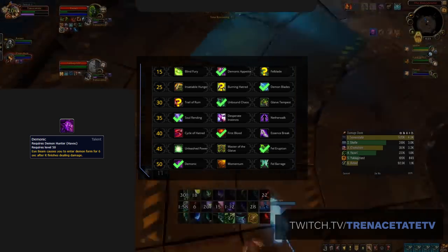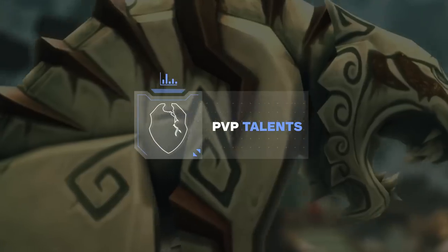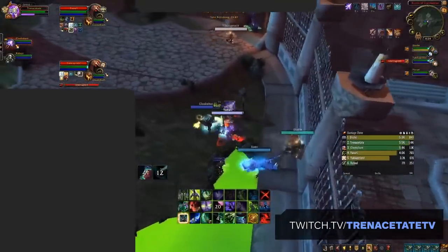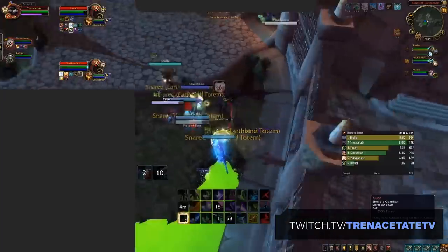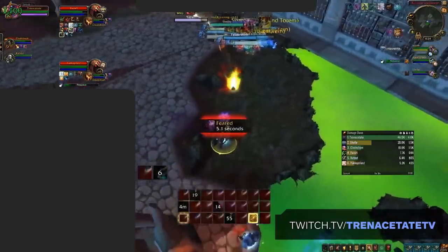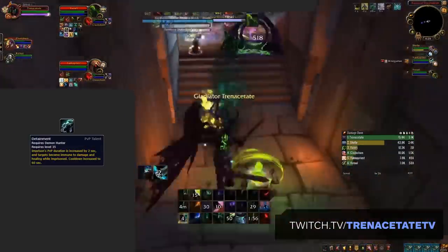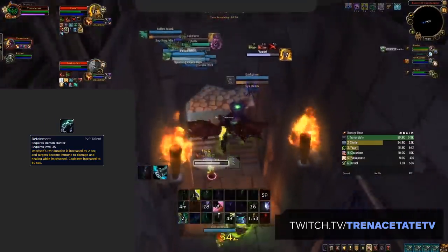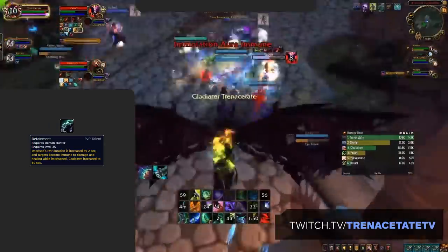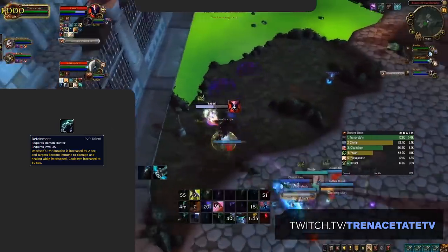Alright, with all of our normal talents selected, let's now take a look at our PvP talents. As mentioned, there are two very strong new additions. To start off, let's look at a good default set of 3 talents. Demon Hunter has a large array of very strong PvP talents, and knowing when to swap between them is extremely important. First up is Detainment — this is honestly too good to ever really pass up on, transforming your Imprison and increasing its duration by 2 seconds and making targets immune to damage and healing while imprisoned. This is great for many reasons: you can use it to keep targets low, use it as CC, or even secure Mana Rifts.